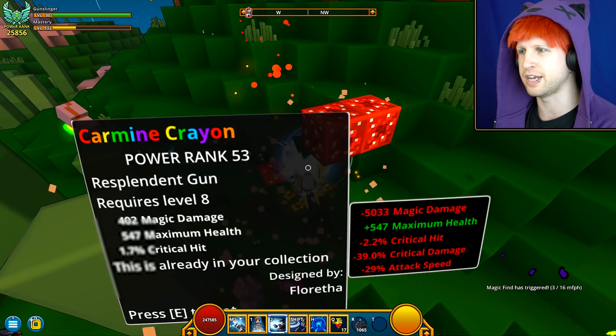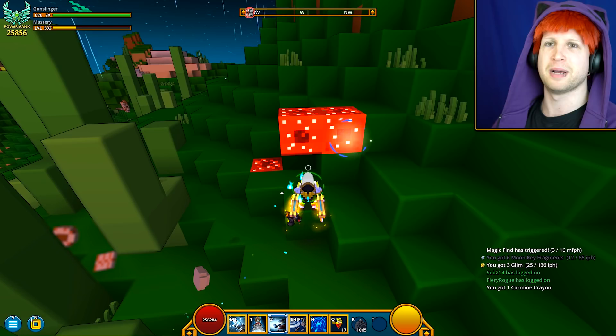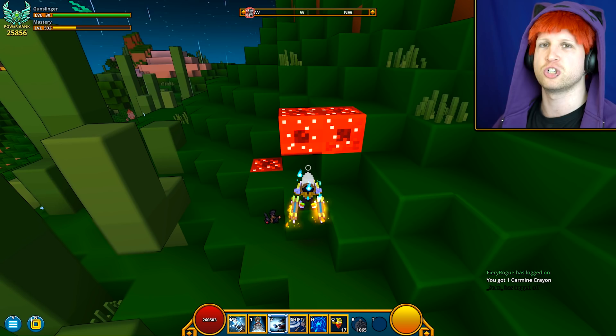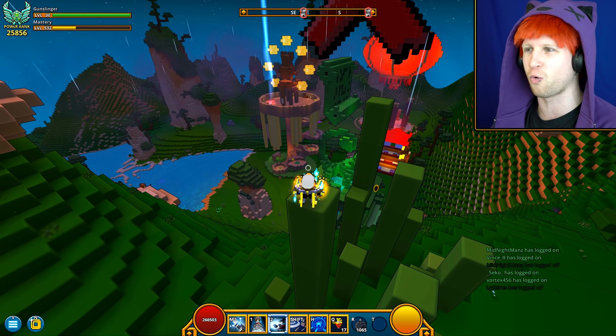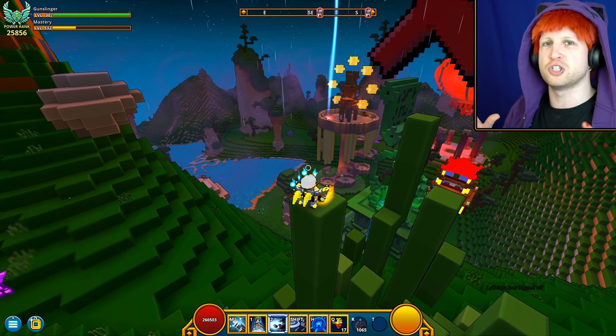This is the ore right here. If you're wondering why it looks so bright and vibrant, it's because I'm on the PC version of Trove and I'm using a mod that makes all the ore a lot more vibrant — kind of makes them glow so you can see them easily. Otherwise it's a little more difficult to see, especially with the rocky terrain.